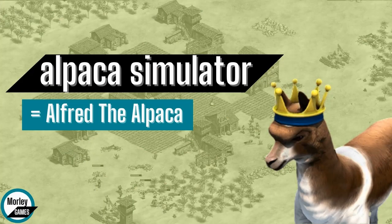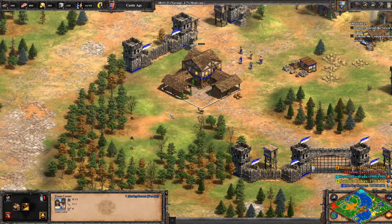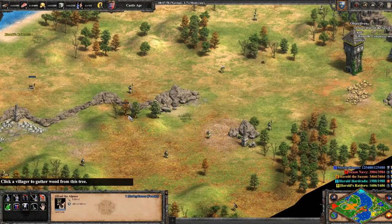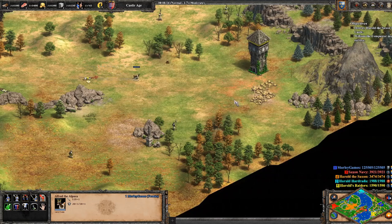And we've got Alpaca Simulator, which gives you Alfred the Alpaca. He's a little bit crazy — a bit of an unhinged crown-wearing Alpaca with an attitude problem. But he's really strong, pretty much just one-shots everything with some mighty Alpaca headbutt. And he can take down towers pretty well as well.